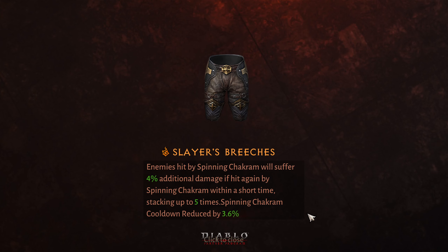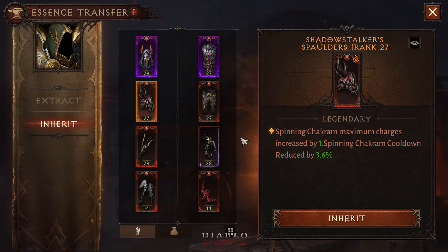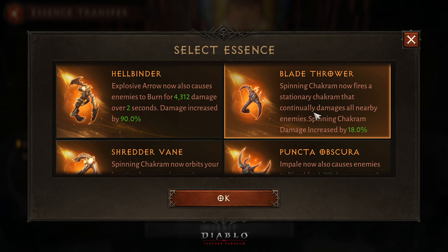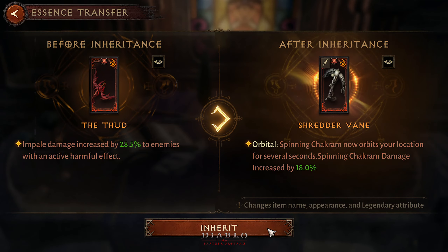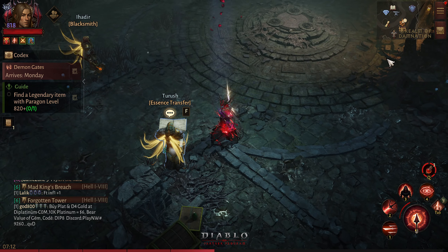We are going to get more cooldown here, and we also have the shoulder that gives us one more spin on the Chakram. For the Impale skill, we are going to replace that with the Spinning Shredder Chakram, which orbits your location for several seconds. This is what we are actually going to do.